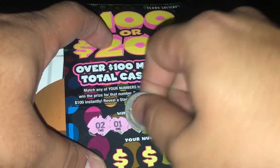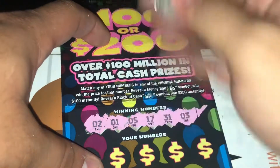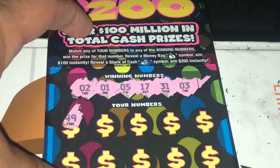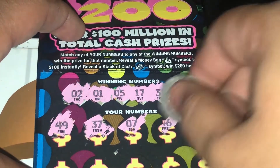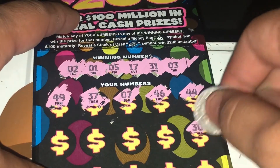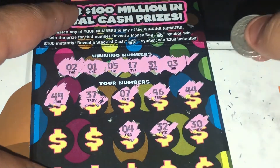So we got a 2, a 1, a 5, a 17, a 31, and a 3. 1, 2, 3 — we got a 1, 2, 3. 49 — a little bit. We got a 49, 37. Number 7, 46, 44, 30, 32, number 4, number 10.